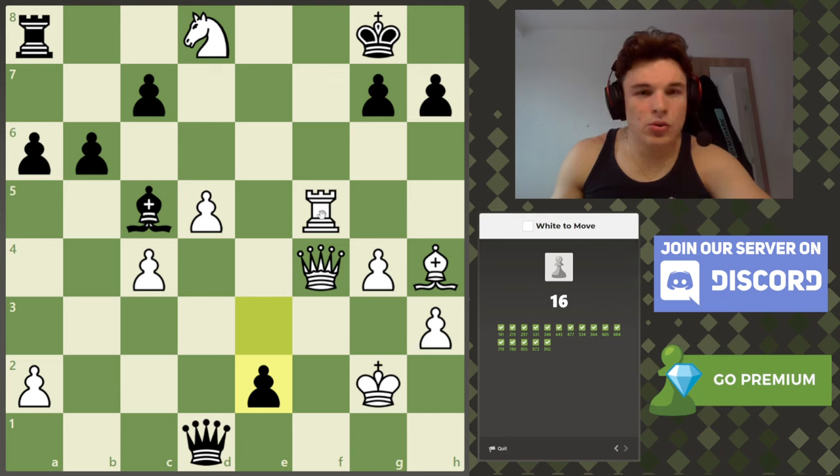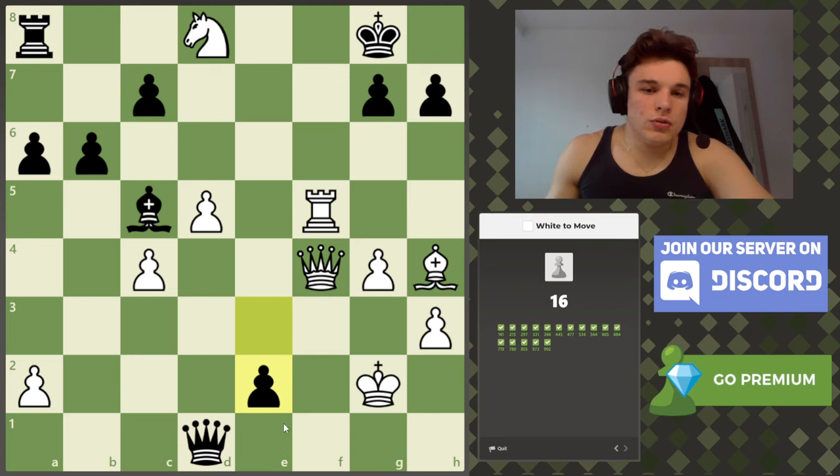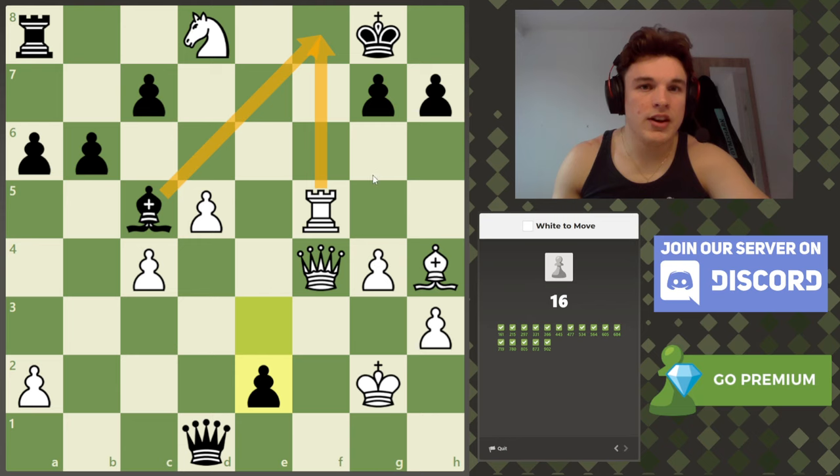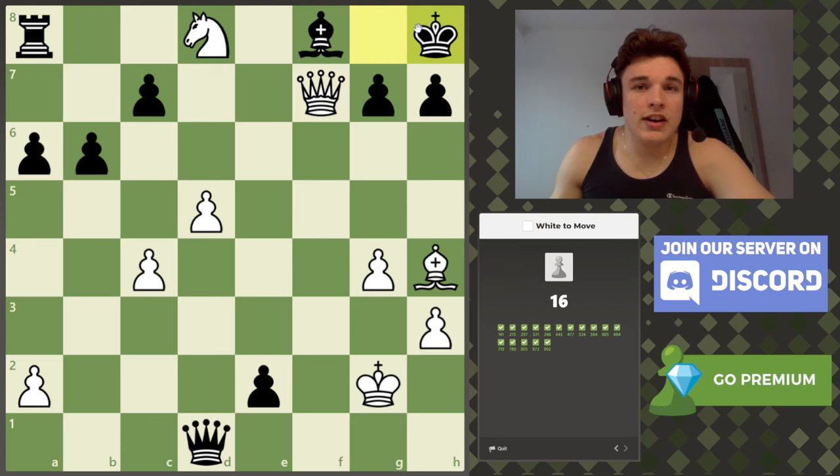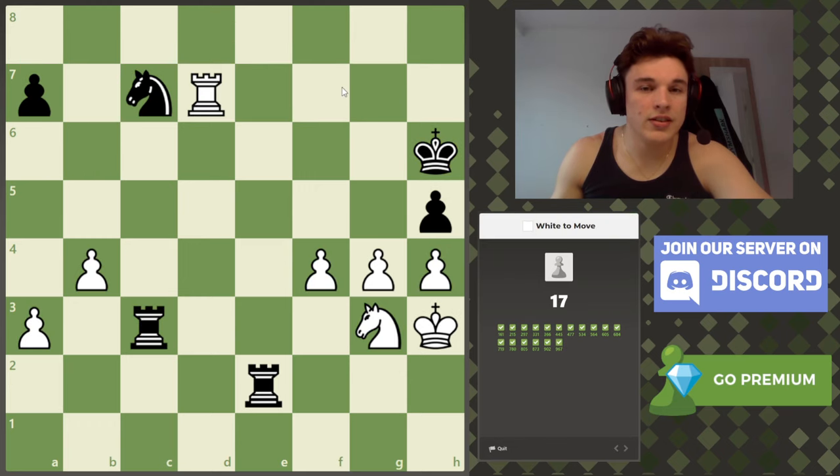This is a kind of cool one. Black is threatening to promote, and also threatening queen to g1, as the bishop is now helping out in the attack on that square. You need to look for checks first — rook f8 is the only check. Bishop takes f8, but then the queen can access f7 and the knight also controls f7. I'm just looking at the most forcing moves. Once we deliver this check, the king is forced to h8, which means the bishop is no longer defended, and the knight cuts off the rook's defense — back rank mate.